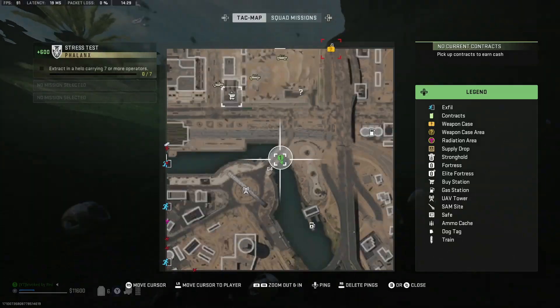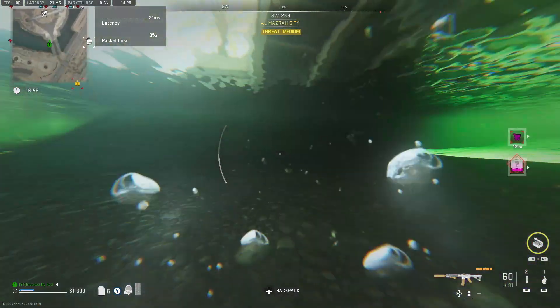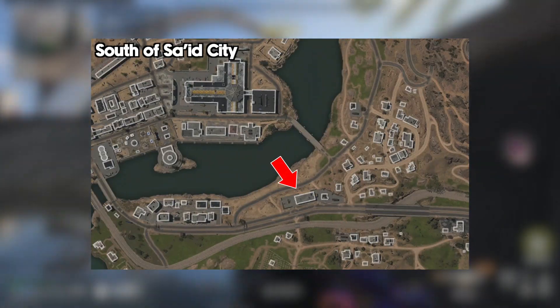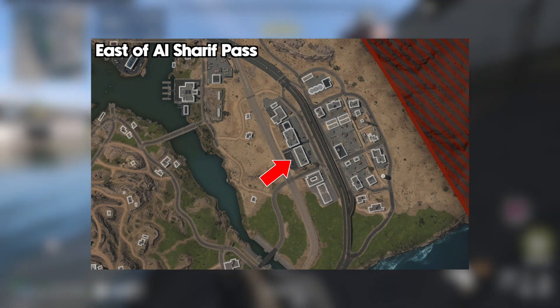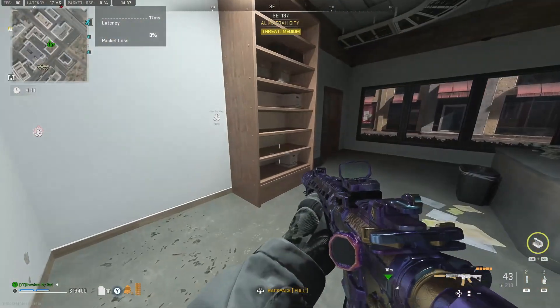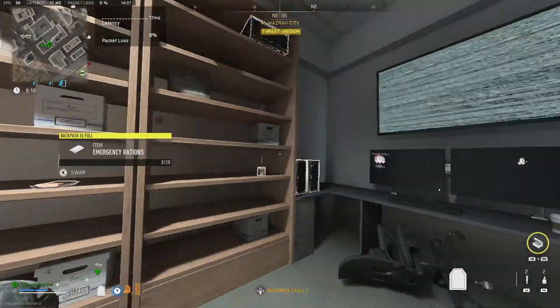The console and the comic book are very easy to find. Games consoles can be found in shops and very rarely on random shelves too. I recommend going to the shop south of Said City or to the shop east of Alsharim Pass. The comic book can be found in the same places, but also gas stations that have the cash register and shelving in them tend to have comic books as well.